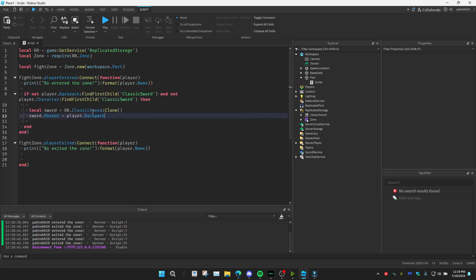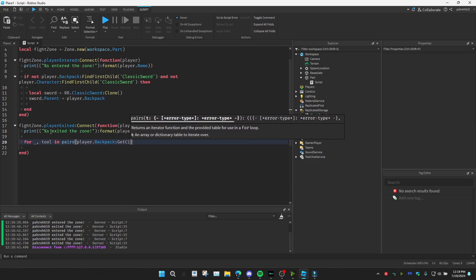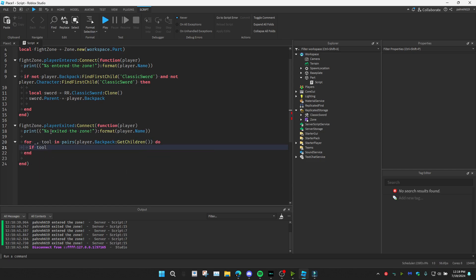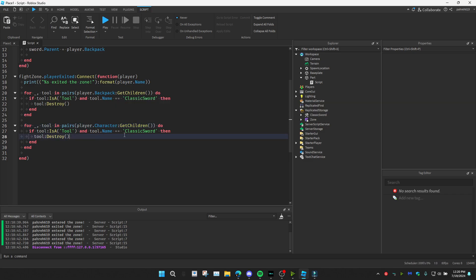At the exit zone event, we check if the player has a sword and is leaving. I'll do: for _, tool in pairs(player.Backpack:GetChildren()) — this grabs a list of everything in the backpack — and if the item is a Tool and tool.Name == 'ClassicSword', then we destroy it. I'll copy this again for the character as well, to handle the case where the sword is equipped.